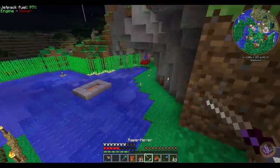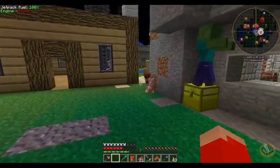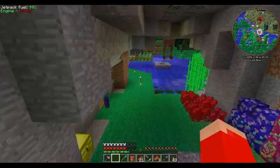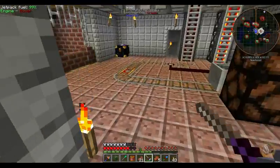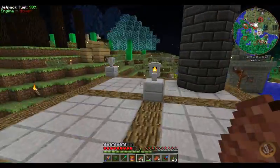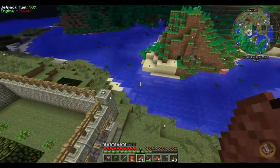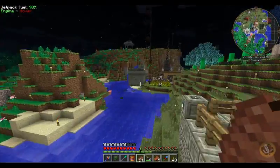I wanted to set up an automated villager killing system so I'd have like infinite emeralds - I never got around to doing that. I wanted to kill the Wither and do some stuff with nether stars - never got around to that either. So there's a lot of stuff I never did on here that I kind of wanted to do. So I may come back and revisit this and try again to do some of that stuff.